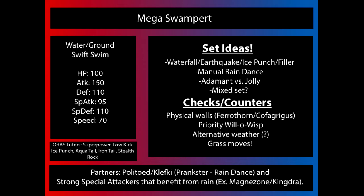Cofagrigus gets a special mention here because if Mega Swampert hits it with Waterfall — its most powerful move — not only will that contact remove its Swift Swim ability, but it will probably do around 30 to 40% to a fully defensive Cofagrigus, which then burns Swampert. That's a situation Swampert really does not want to stay in.